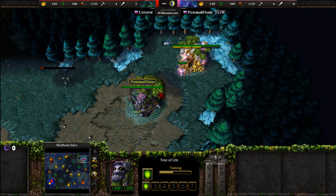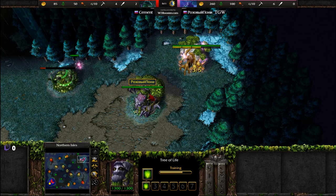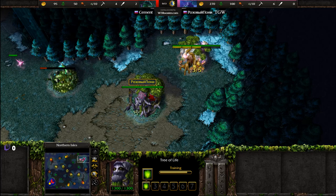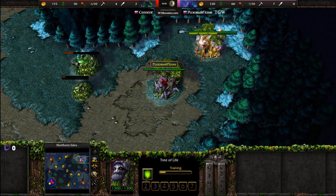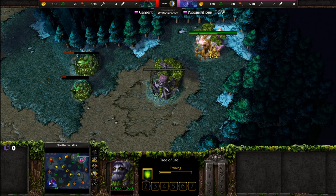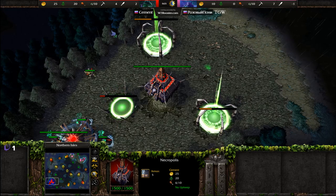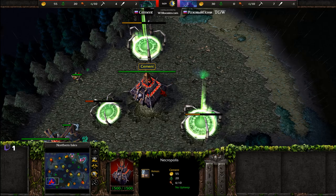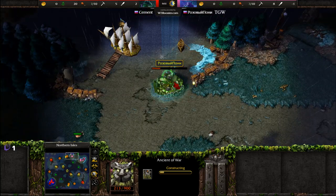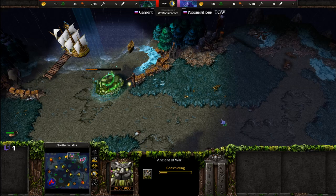Hello everyone, welcome to a game: TGW versus Cement. This game is taking place on Northern Isles. On the top right hand side of the map we have TGW spawning as the pink Night Elf player, meanwhile on the bottom left, Cement spawning as the red Undead. For the first time in a long time, the positioning on the overlay actually matches where they are left and right — hopefully that makes things a bit easier. We're looking at an Ancient of War now being built in between these two creep camps.